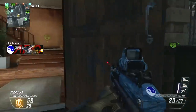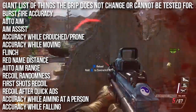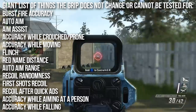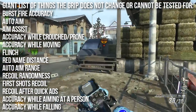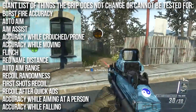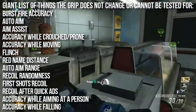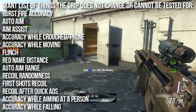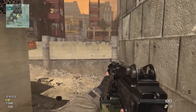Now let's talk about the giant list of things the foregrip does not affect — I know this from my understanding of the game code and extensive testing. It does not affect burst fire accuracy, the effectiveness of auto aim or aim assist (which are two different things), accuracy while crouched or prone, accuracy while moving, flinch (that's the Toughness perk), the distance at which the red name pops up, the range of auto aim, the randomness of recoil, the first shot pattern, recoil after quickly aiming down sights, recoil only when aiming at a person, or recoil while falling.